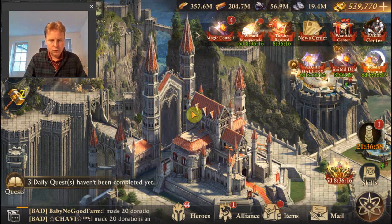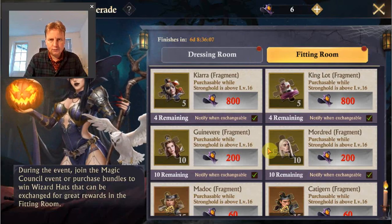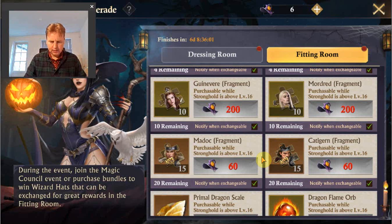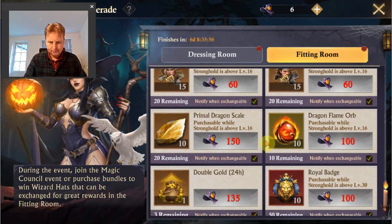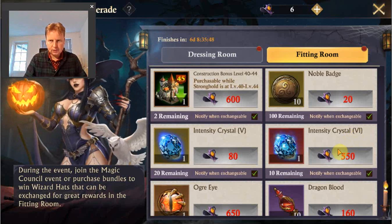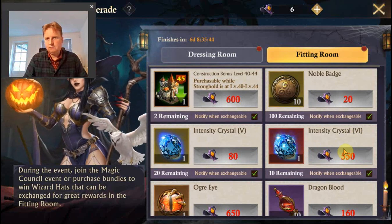Today a new shop or upgrade event started in King of Avalon and I'm going to have a look at what is in the shops, whether there are any differences compared to last time, and then look at the stages. Price-wise the heroes all cost the same. The one thing that is kind of surprising is that the intensity crystal 6 is down from 650 to 550.